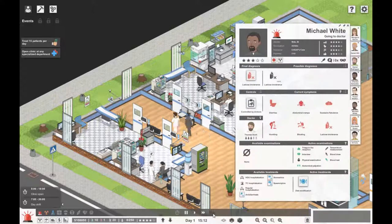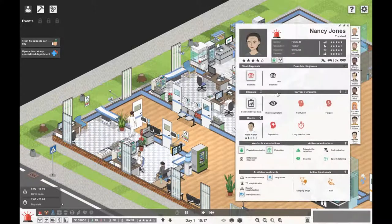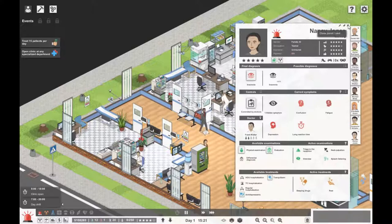Michael, you've got lactose intolerance haven't you — with a new doctor now. What's wrong with Nancy? Oh you have insomnia, Nancy. Tranquilizers — crikey, just tranquilized Nancy in the middle of the hospital — you've been tracked.